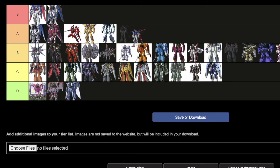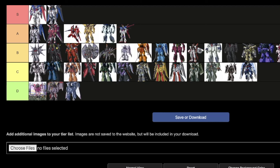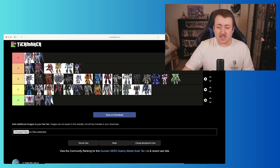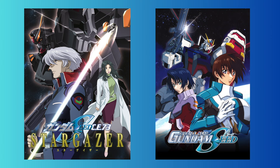Last but not least, we've got the original Zaku Warrior — the standard grunt suit for ZAFT in this series. It's the typical Zaku slightly redesigned for the SEED franchise. I'm going to put it somewhere solidly in C. Now, something needs to go in S — I think I'm going to put a couple of things there. The Destiny goes in S, the Strike Freedom goes in S. I'm also moving the Force Impulse up and bringing the white Blaze Phantom down into C.